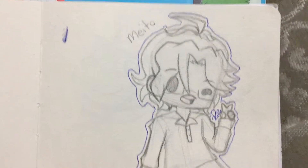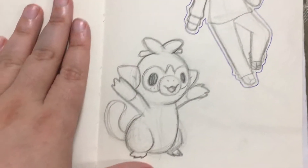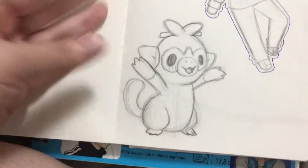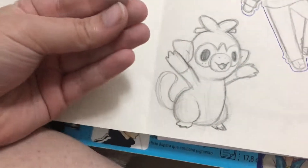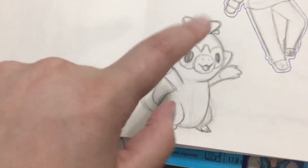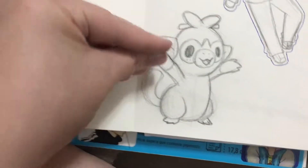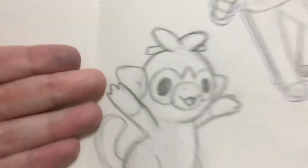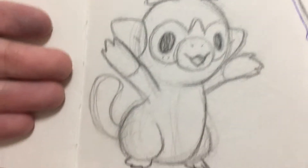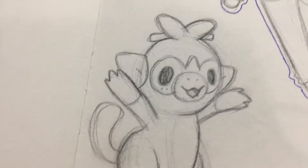And then this is my character Osimato again, in chibi form. And this is when Pokemon announced Sword and Shield. I am so excited — I need those games in my face right now. Grookey is my favorite of the starters and I had to draw him. Regardless of his evolution, Grookey is gonna be my pick. I love him. Look at how cute Grookey is!